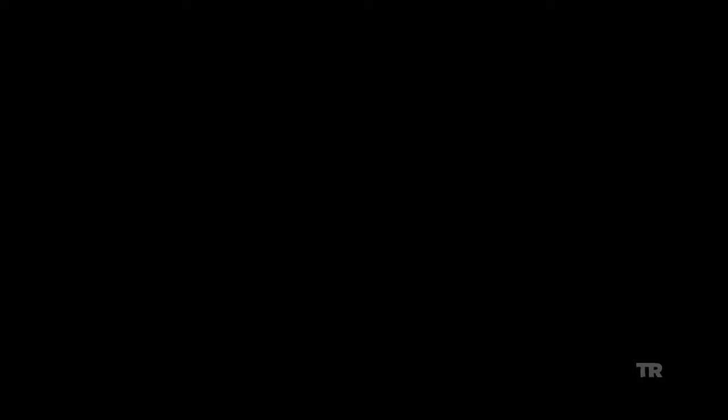We got a few items in here — document. It gives a little bit of background on the story. Sometimes I think you forget that she isn't actually your daughter. No one else could get away with steering the Endurance into the Dragon's Triangle without at least some hard evidence. She's smart, I'll give her that. Big ideas and grand plans will only get us so far — Lara's green. If the shit hits the fan and she screws up, someone's gonna get hurt. I'm not giving that girl any slack.